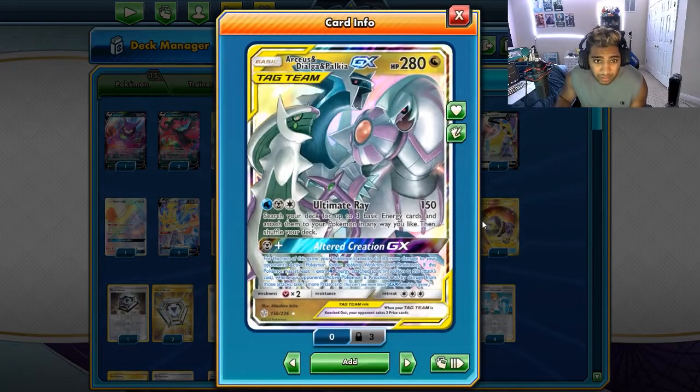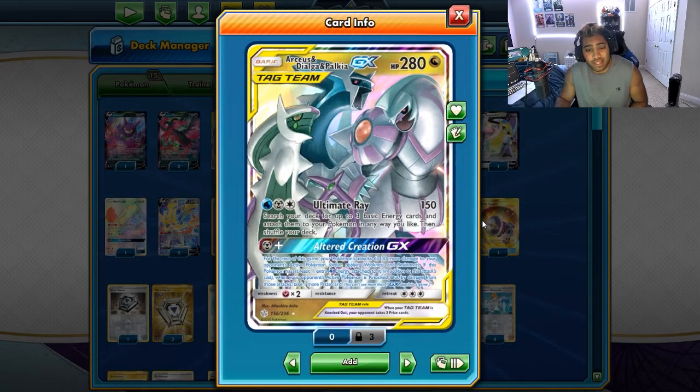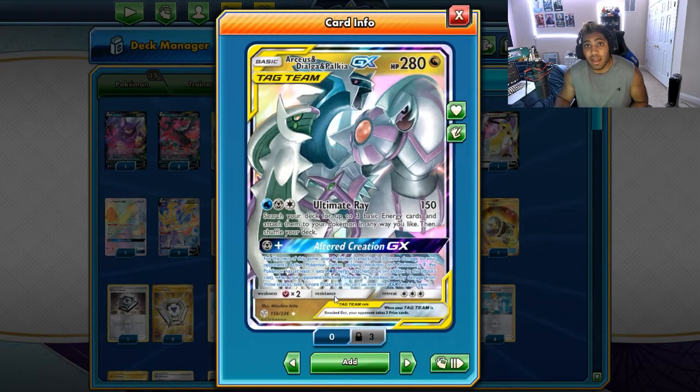If you guys aren't already familiar with ADP — Arceus, Dialga and Palkia GX — it is really, really good because of its GX attack, Altered Creation, for a Metal and then a Water on top of that. It does 30, all your Pokemon do 30 more damage to the opponent's active, and you also take an extra prize card every knockout.